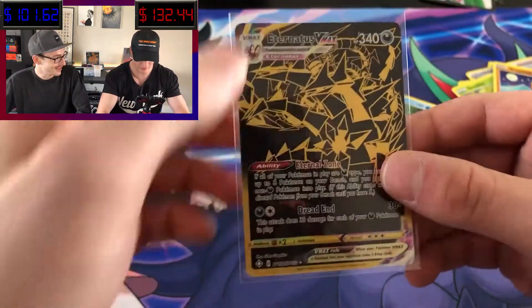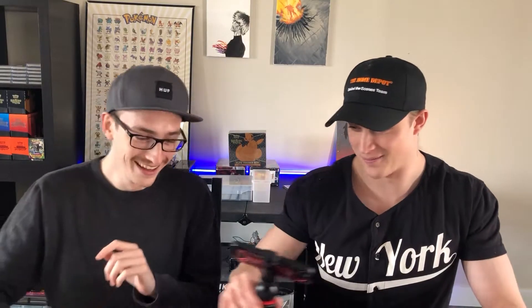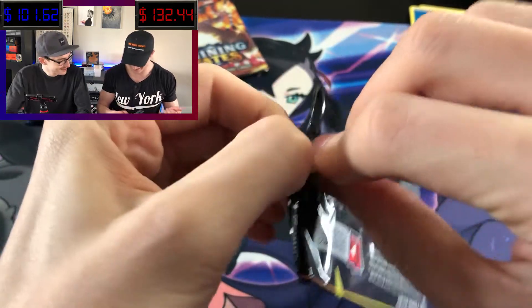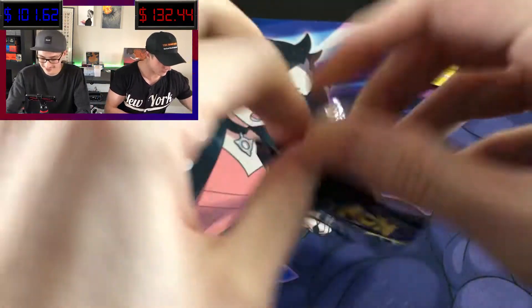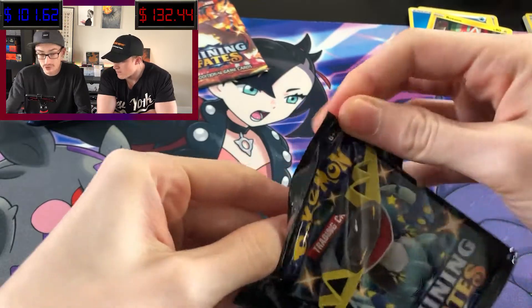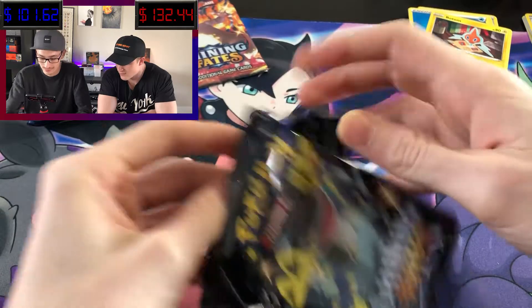To be honest, you made your profit right back right there. We both could be making our money back. Nice pull. It doesn't even look like anything to be honest — it just looks like a bunch of shapes. Yeah, Eternatus is such a weird Pokemon if I can just figure out what's going on.